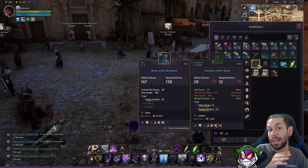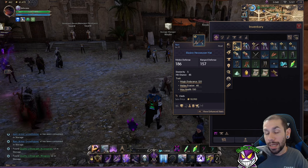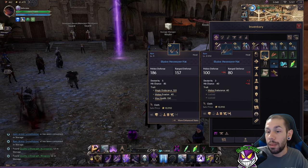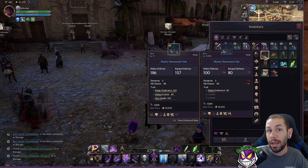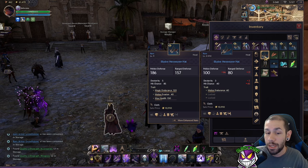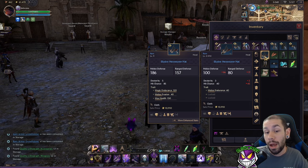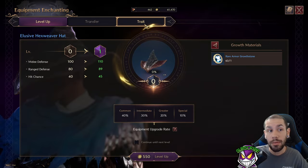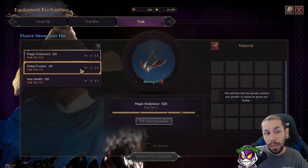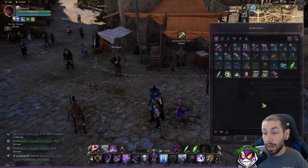To get a trait on an item you need to have an identical item and slam it onto another. For example, with this hat — to get the 120 magic endurance, I had to farm elusive hex weave hats until I got two copies with that trait. I did the same for melee evasion and max health. Then in equipment enchanting under traits, once you have an additional copy, you can click it for about 15k to unlock it.